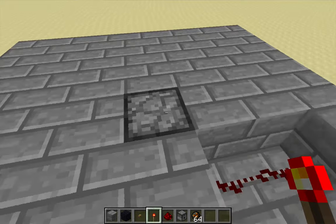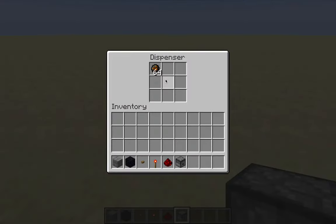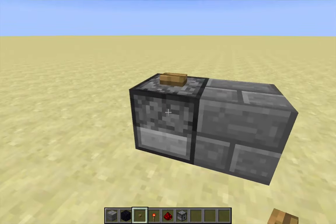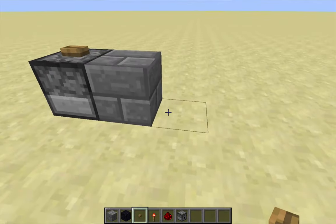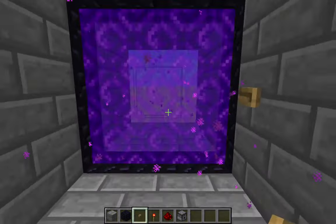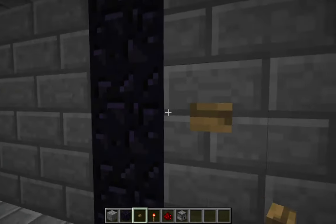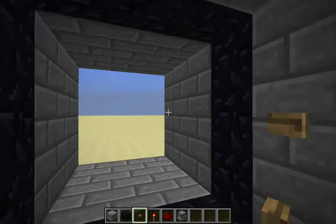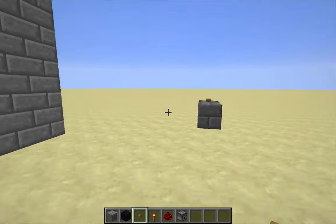This dispenser is filled with fire charges. What used to happen when you have a dispenser filled with fire charges facing directly into a block: when you activate the dispenser, the fire charge that would normally fly out gets launched directly into the block and would start a fire on the other side. Fire activates nether portals, so the dispenser facing down into this block of obsidian - when the button is pressed it launches a fire charge, starts a fire on the other side of the obsidian, and activates the nether portal. It looks pretty quick and pretty nice.